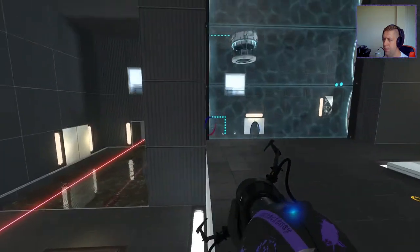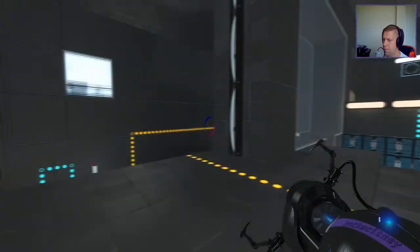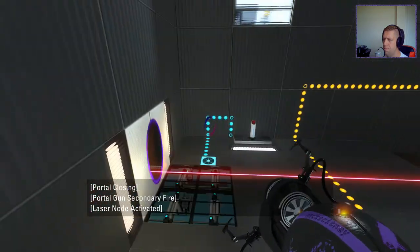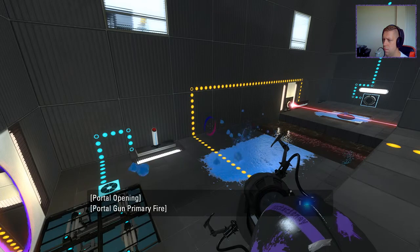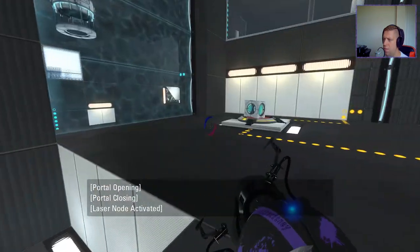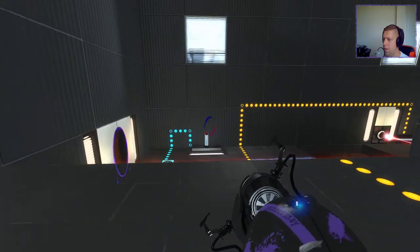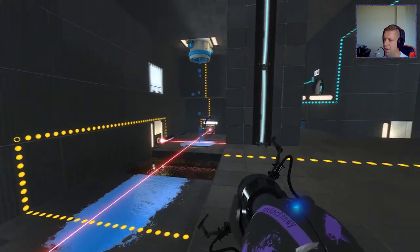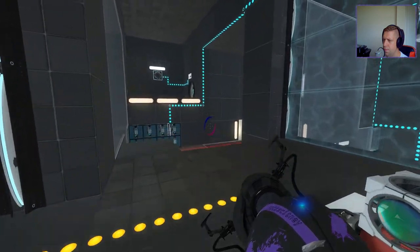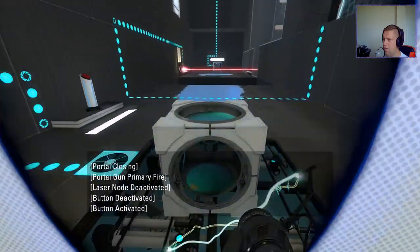I guess I can take this through to here. Gotcha. I don't want the gel, I would say. It allows me to bounce over here with the cube. So I can bounce over there with the cube and I can position that. Could I not have done that from over here? No. Okay. Let's try this.